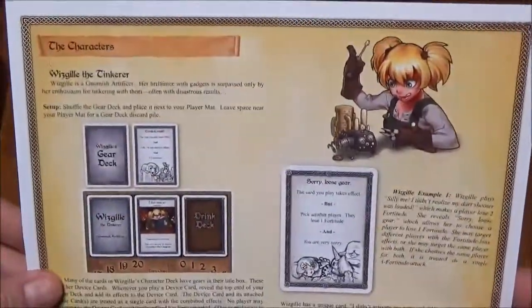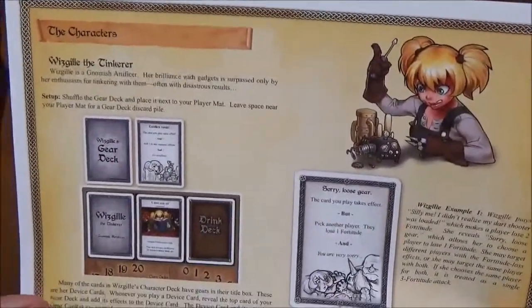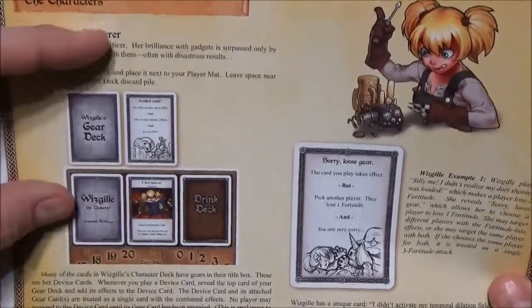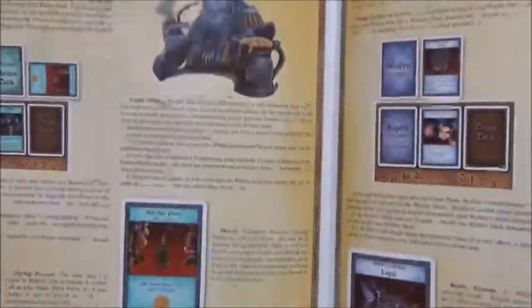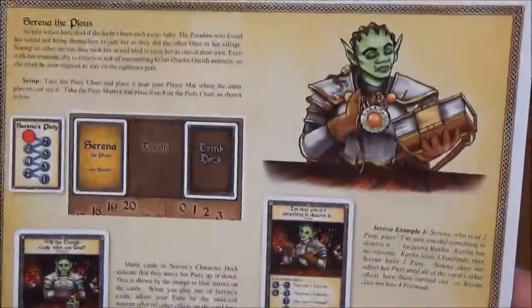Next we have something kind of neat - because these new characters are a little more complicated than the characters from the original game. Like I said they play more like the single add-on characters; each one has their own specific mechanic that makes them different and unique. This set comes with a little fly-out for each of the new characters explaining how their new mechanics work.